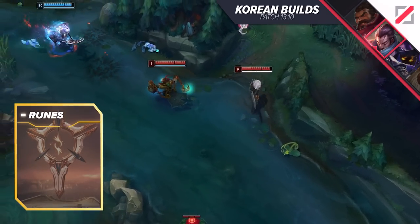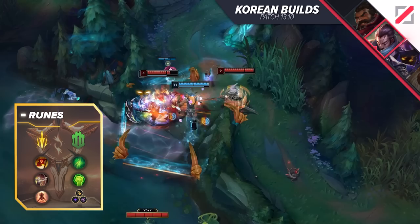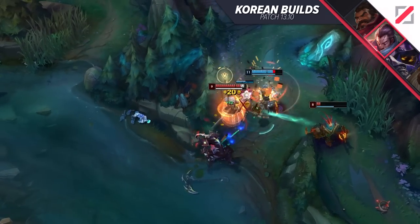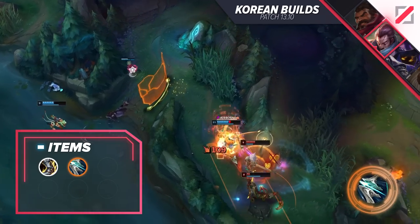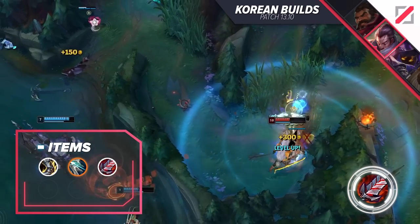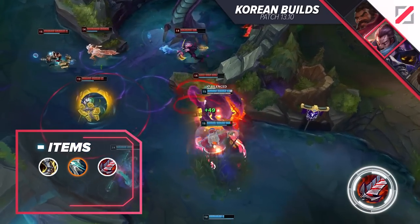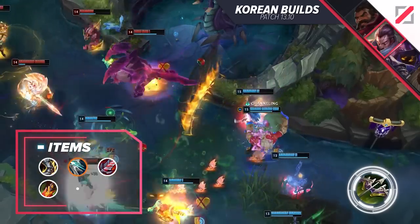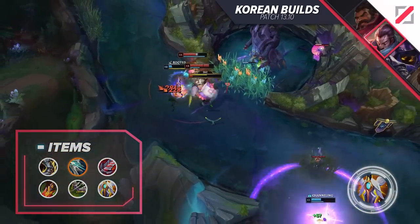In this department, not much has changed. We have Lethal Tempo, Triumph, Legend Alacrity, Last Stand, Second Wind, and Overgrowth, with an Attack Speed, an Adaptive, and a Defensive shard. After obviously rushing Berserker's Greaves for a reduced cooldown on your Q, we want to go for Gale Force. Once we have that, it's time for Bloodthirster to gain even more attack damage. This build is all about bursting and nuking people using the item's actives on a ridiculously high AD value. After that, we want to get some tankiness in the mix with Death's Dance, then transition into Mortal Reminder and a Guardian Angel.